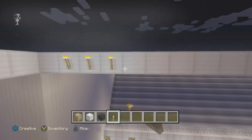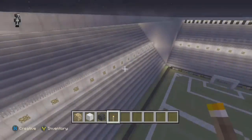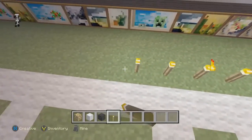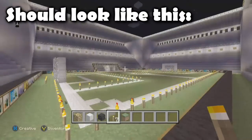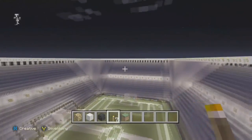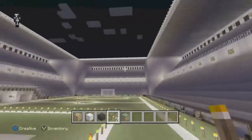For the last step, on the iron beams at the top of the stadium I'm adding some torches, and I'm also going to do the same just next to the pitch markings all the way around. I've also added torches around the box and in the center circle, though that's optional. I feel it makes the stadium look very good at night and I'm happy with how it's turned out.